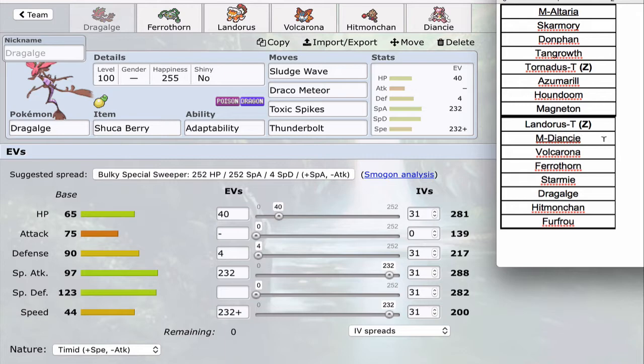Next I got Mega Diancie because I was planning on the Lando T, Mega Diancie, Volcarona core. Overall it's just impossible to wall these three together — they have amazing offensive synergy, although defensively they're all weak to Water. We patched that up later in the draft. Mega Diancie gives me a Fairy type, Magic Bounce for the Volcarona, a really strong mixed attacker that can punch big holes and be a win condition. It's just really hard to deal with, especially in an 8-1 format where solutions are limited.